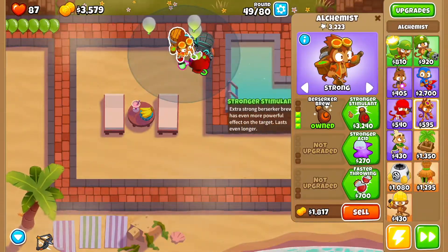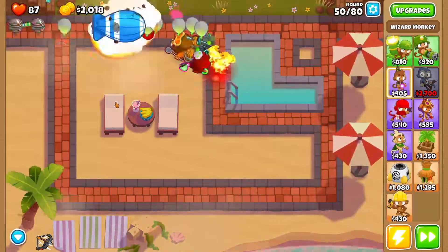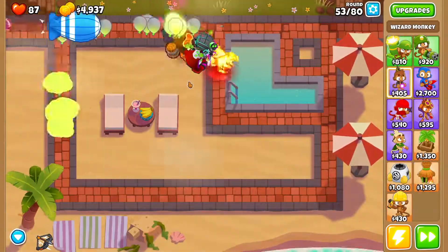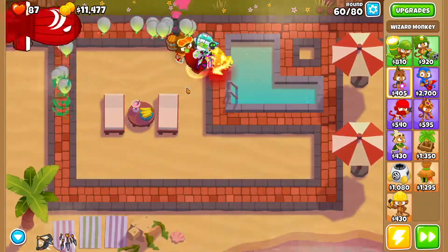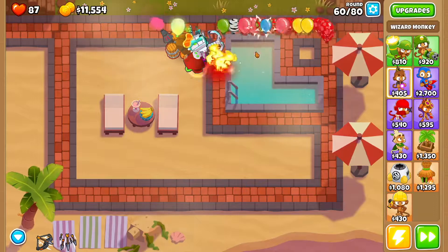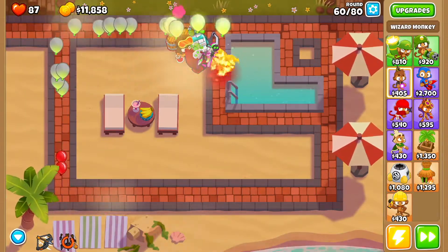Then go back to your alchemist and get Strong Stimulant and Faster Throwing. By round 60 you are going to get a rush — feel free to use Quincy's ability to take care of it.